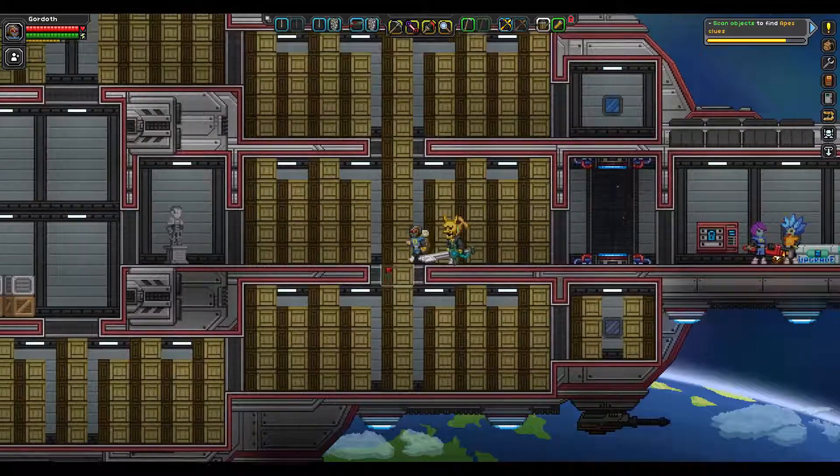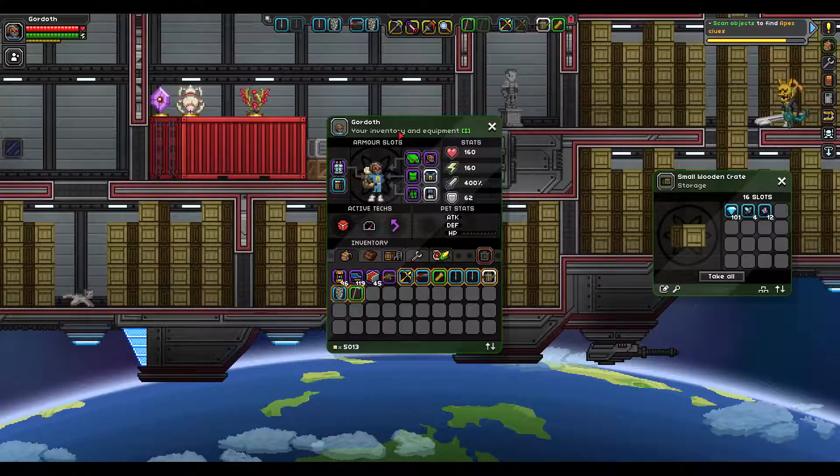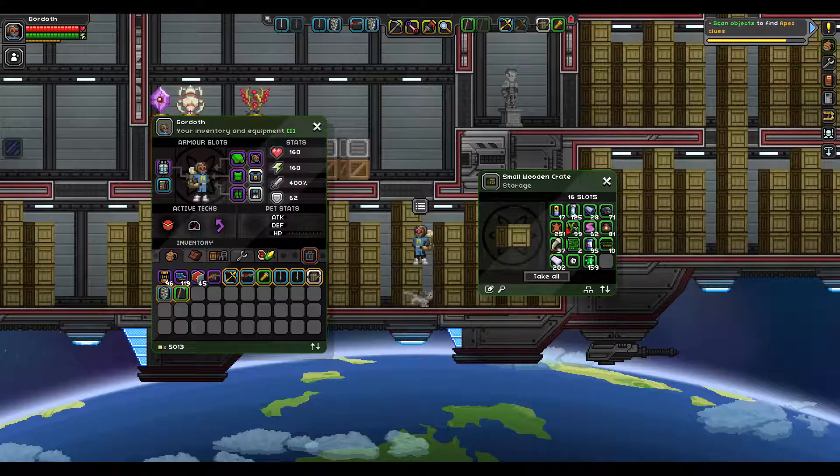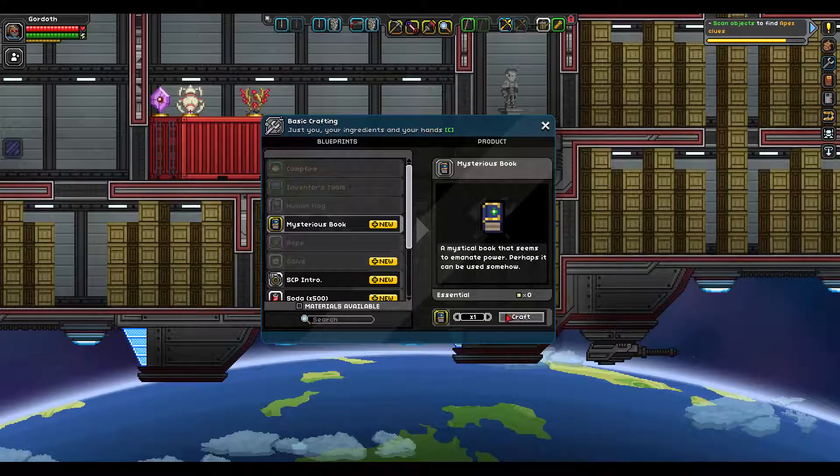As I promised last time, today I'm going to be making something for myself. That something will be a mysterious book. A mystical book that seems to emanate power. Perhaps it can be used somehow.